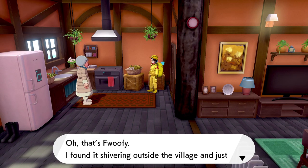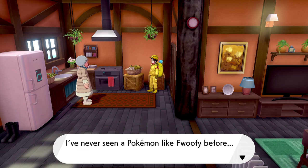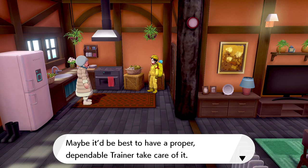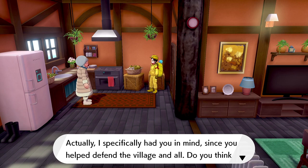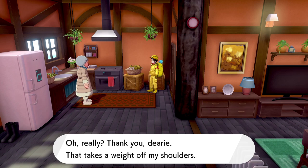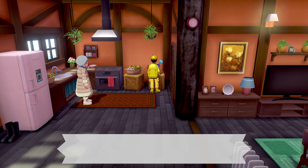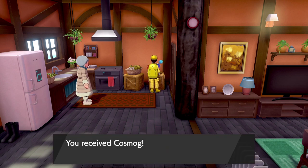This old lady is going to say: 'Oh, that's Foofy. I found it shivering outside the village and just had to bring it home. I think it was just about when I found Foofy that other strange Pokemon began appearing in the Tundra. I've never seen a Pokemon like Foofy before. Maybe it's best to have a proper, dependable trainer take care of it. I specifically had you in mind, since you helped defend the village. Do you think you could take care of Foofy for me?' And you received Cosmog.